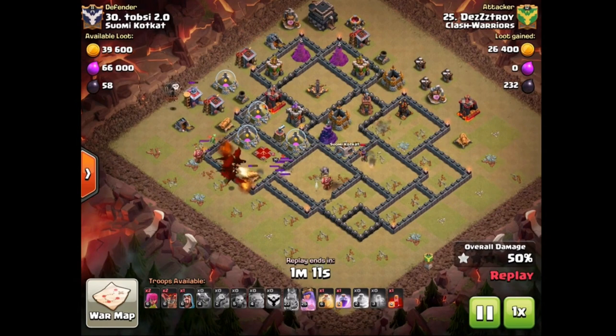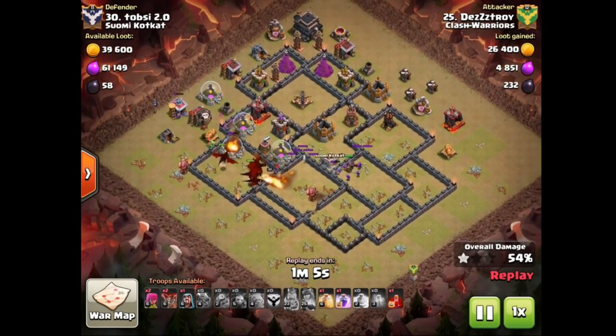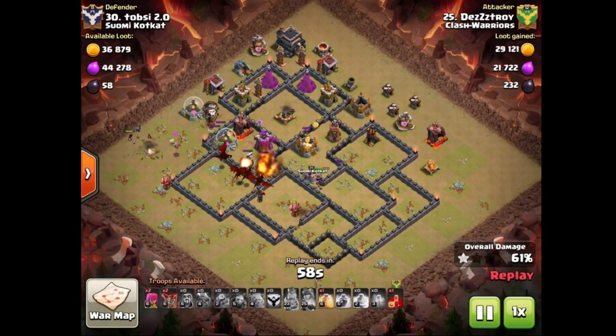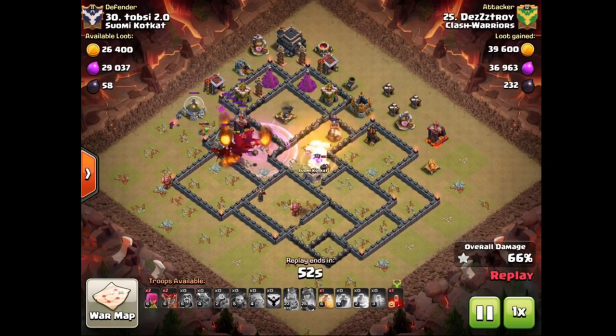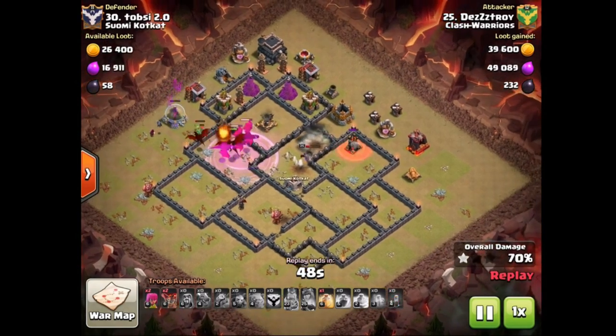Obviously trying to get all the air defenses here. One of those is actually gonna be left standing, but dragons are gonna burn through the queen no problem. His queen is actually safe again, she's not taking any damage, and the rage spell is actually going to accelerate the dragons into the base to hopefully tank the archer tower — they don't tank it, but queen is actually able to get the last air defense out of the way with the help of the scally spell.